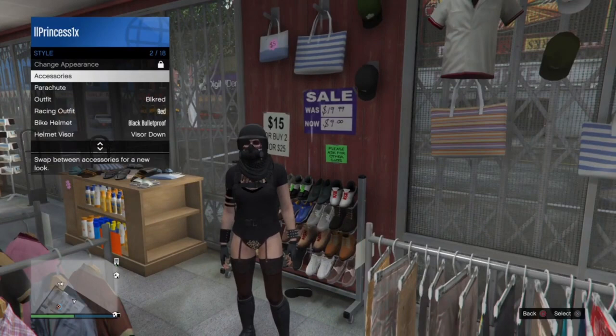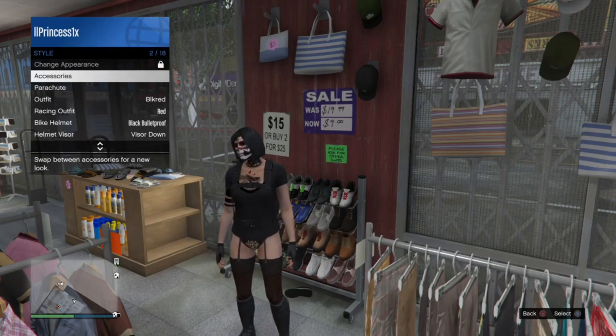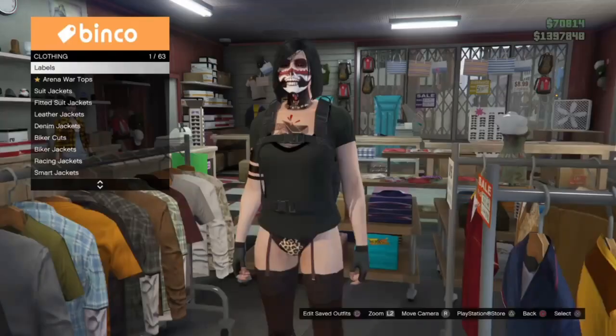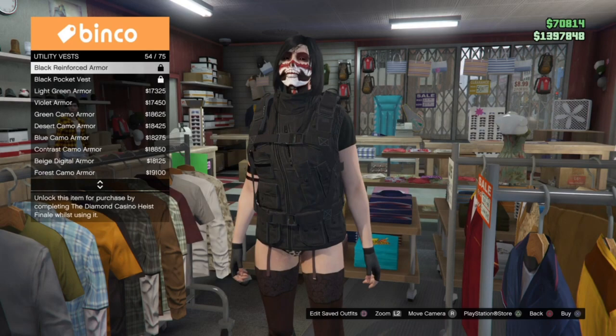Next, go ahead and remove all accessories because I am going to put a belt onto this outfit. Then we're going to go into utility vests and equip your character with this peach plate vest.